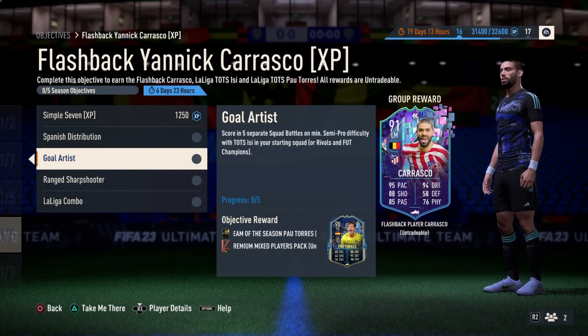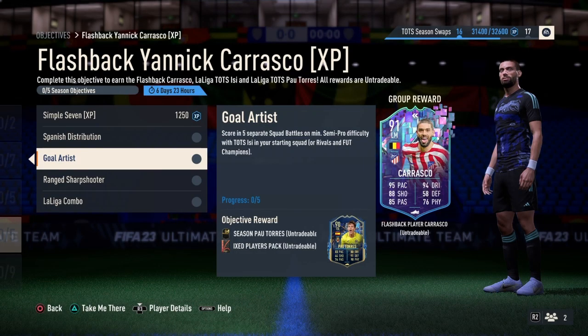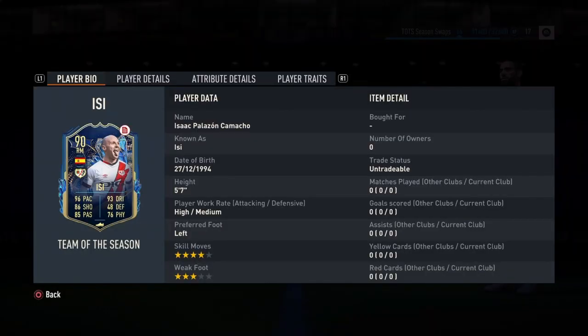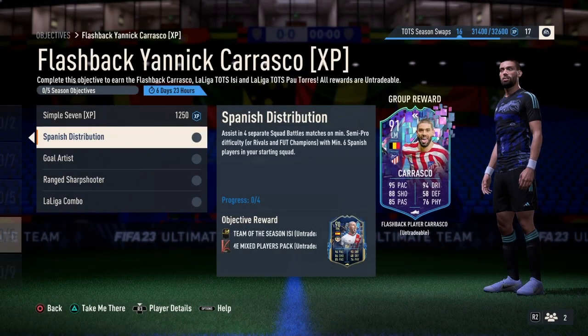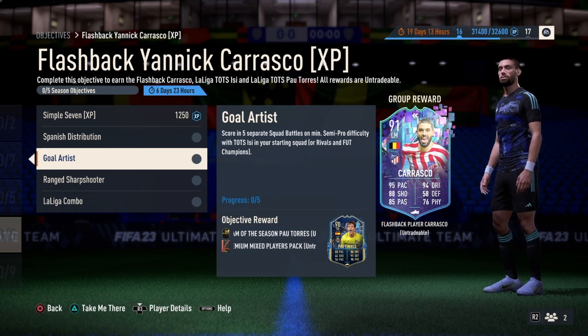For the third objective, Gold Artist, you need to score in 5 separate squad battles matches on minimum semi-pro difficulty with Team of the Season EC in your starting squad. You can unlock Team of the Season EC from the Spanish Distribution objective, so you must complete that first. Once done, you'll receive the other Team of the Season player.